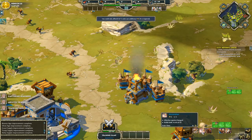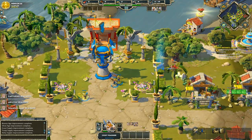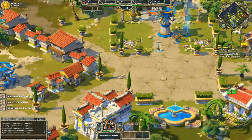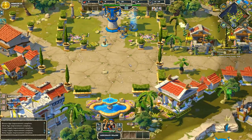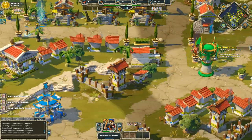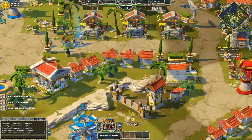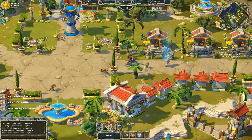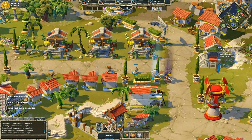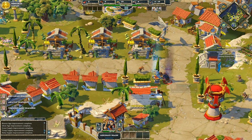And also a bunch of Skirmishers in the back to deal damage, especially against their own Skirmishers. As long as I can keep on to more victory points than them, I should be fine. I tried to control all of them earlier and that kind of failed, so let's just station a couple of units here so nothing goes and dies.